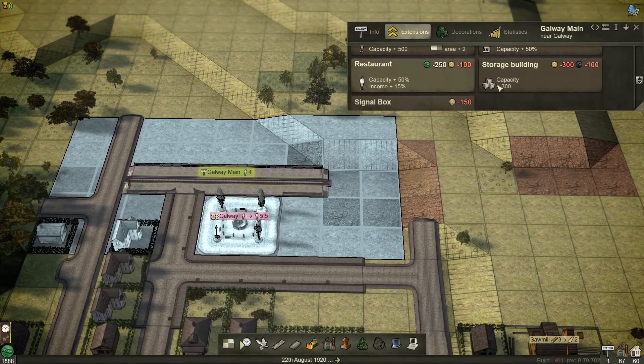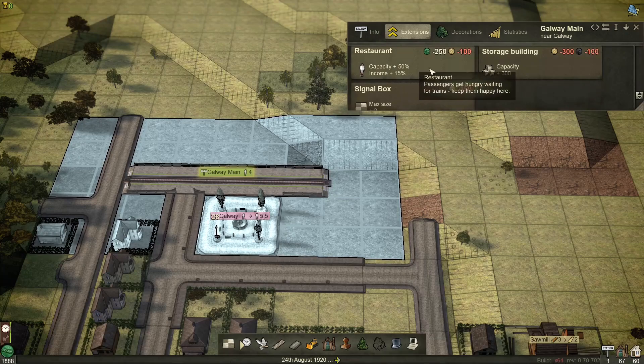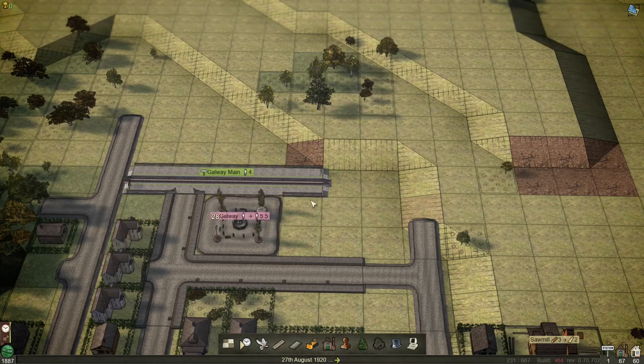Here you can see the extensions — you can buy different things that give us different benefits. You've got to look at these currencies, loading speeds, income capacities, restaurants, signal boxes. There's loads we can do here. We can decorate it and other cool things as well — we'll look at all that in a minute.